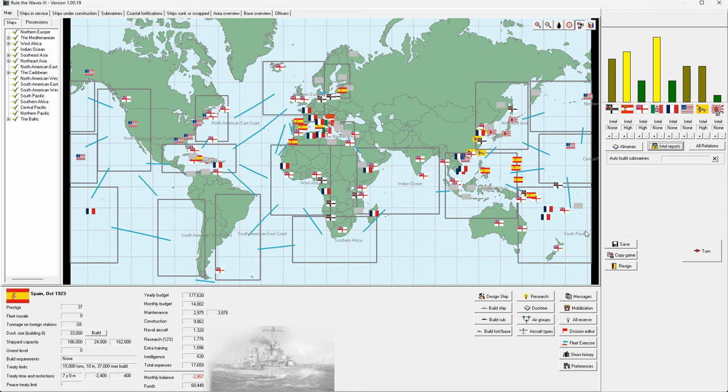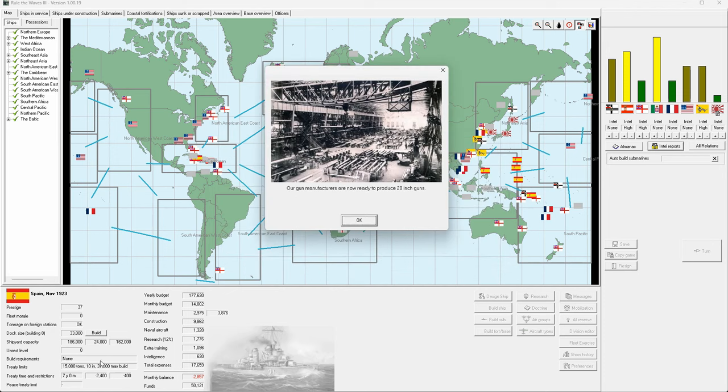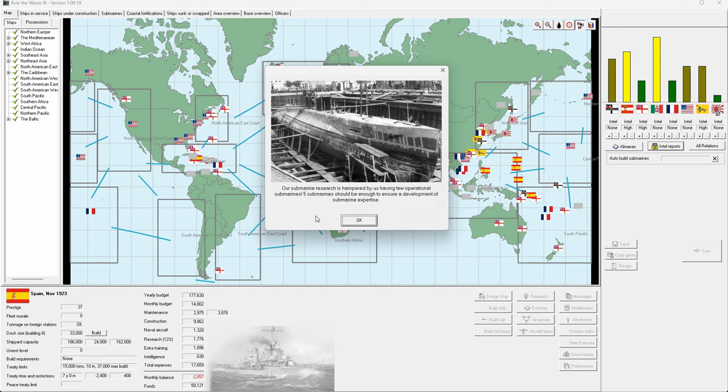It's frustrating when opponents lose territory because you can't capture it from them then. The US is going to give us 20-inch gun quality minus one — I'll always buy tech because that lets our scientists work on something else, even if we can't use it due to treaty restrictions. That's twice as big as the currently allowed gun size. Apparently we have a technology sharing group with Austro-Hungary — I'd forgotten all about that. Targets and gun mounting is okay.